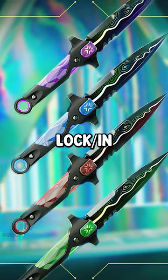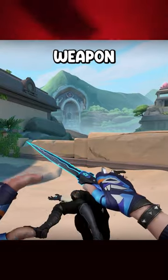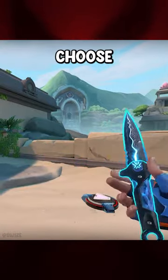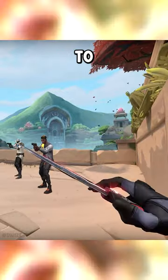Riot just announced a new VCT Lock-In capsule and it's amazing. Get the Misericordia, a brand new Valorant melee weapon with four different variants to choose from: green, blue, purple, and red. You'll be able to match your knife with your favorite agents.